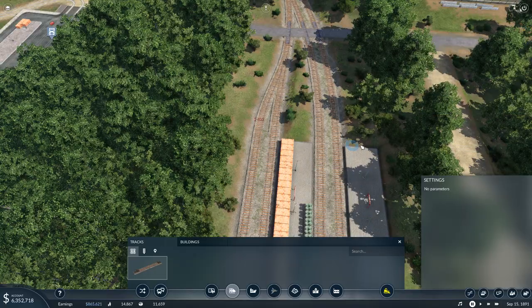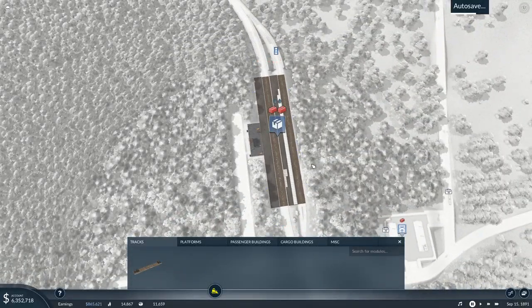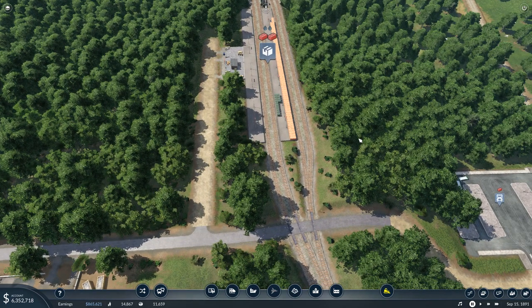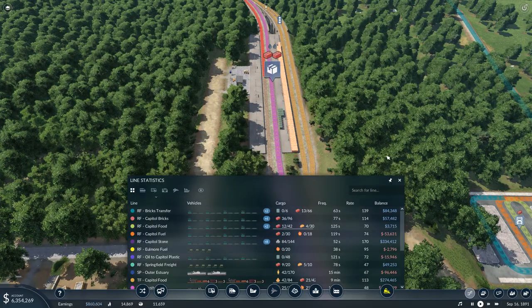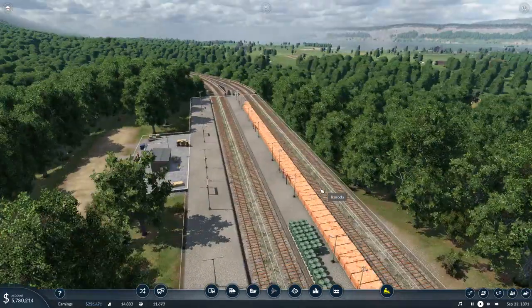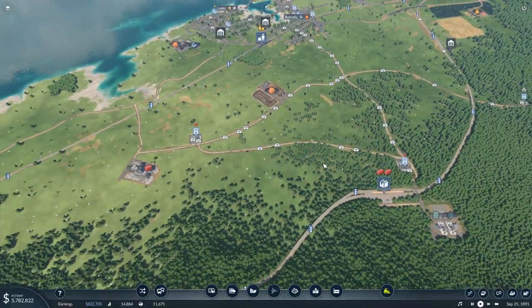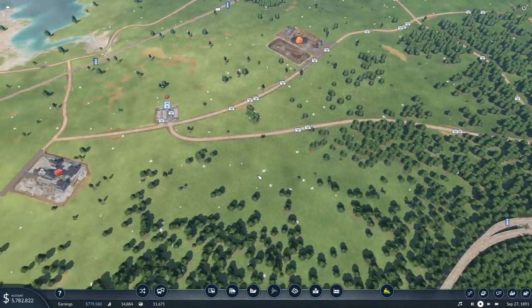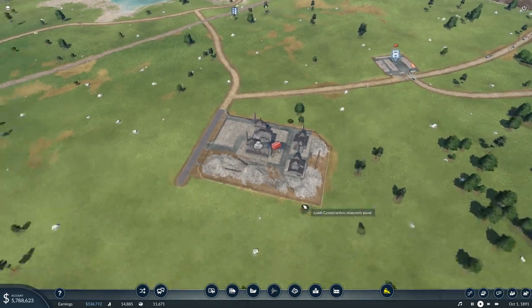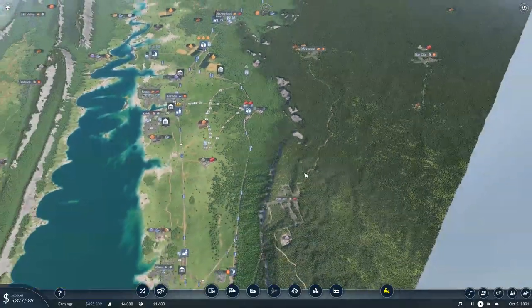Yeah, there you go. But now I can build more platforms over here. That's something I'll have to remember for the future. It still bypasses through there as normal — good. That's a lot of brick. That is an absolute ton of brick. And it does look like this has upgraded — yes, it has. You can feed it more stone. There's another quarry up here somewhere — there's one.